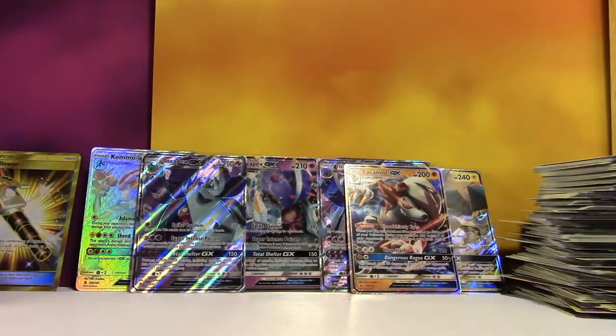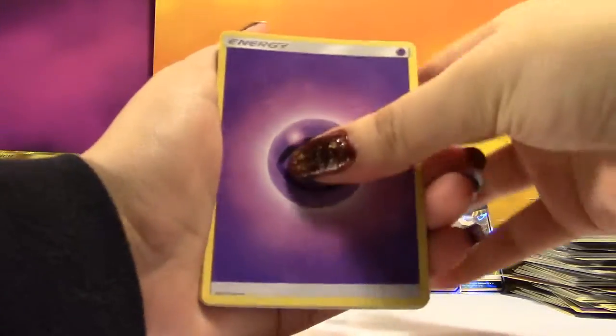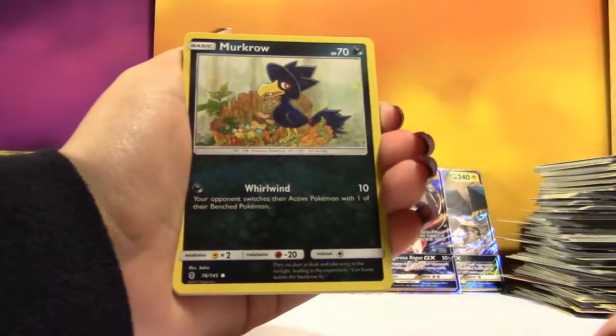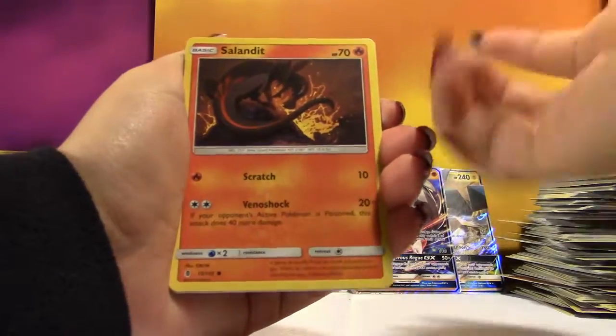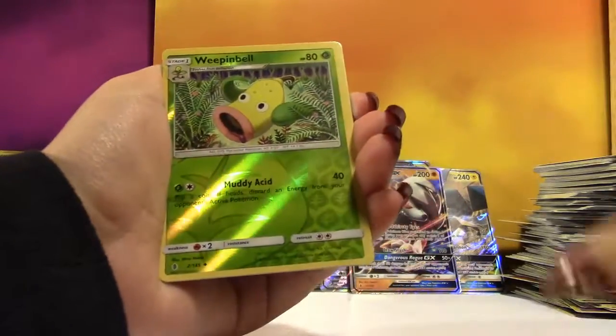We also really don't ever pull Secret Double Colorless — we just never pull it. I forgot the DCE was in here. It's kind of confusing because one of the things is that Secret Rares in a set don't always have the regular version — the regular version may have come out in a previous set. Double Colorless is in Sun and Moon but the Secret Rare version is in the next set.